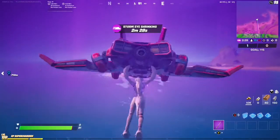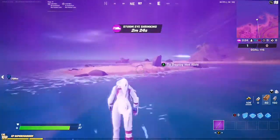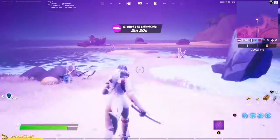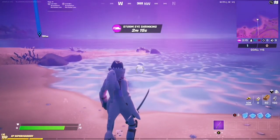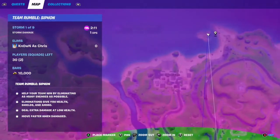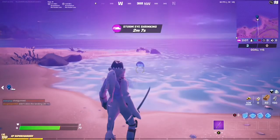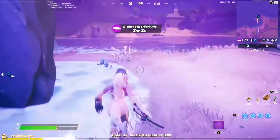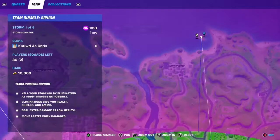Let's go get our second coin. Unfortunately the storm closed on us, but here we are behind Craggy Cliffs. This is one of the IO guard spawns on this little dirt island. It is a blue coin, so it's going to be in the water. Here's the location on the map — we came all the way across right behind Craggy Cliffs to this little island. Coin number two!